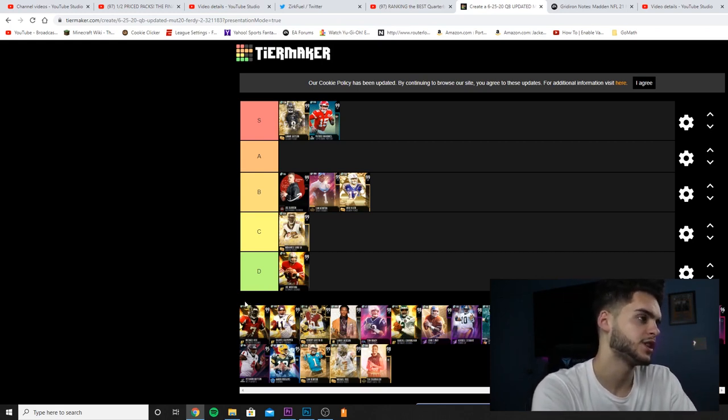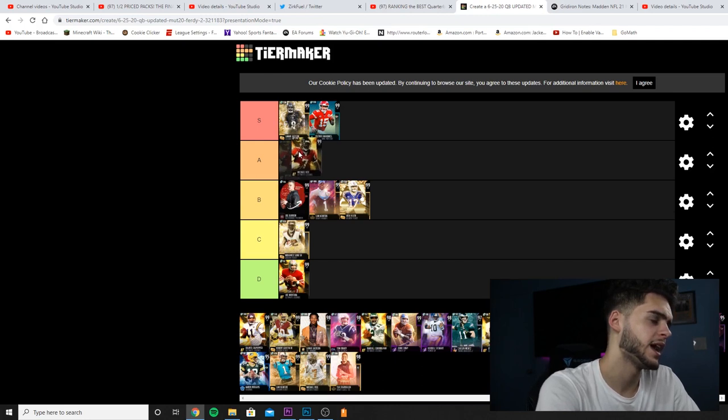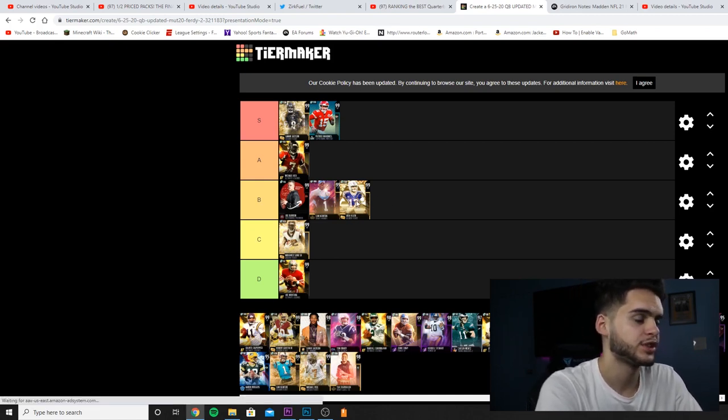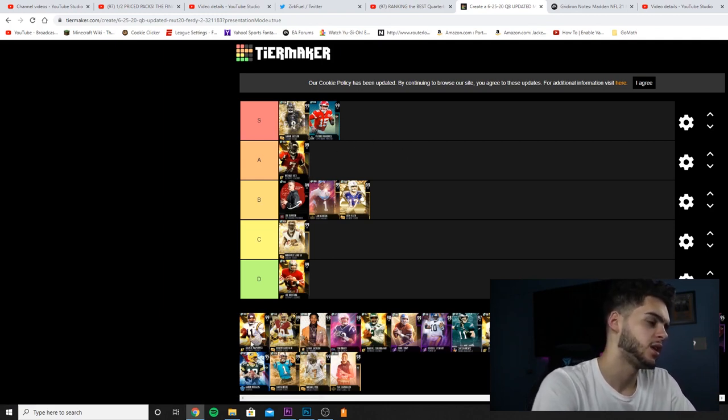Michael Vick Ultimate Legend — I'm gonna put him in A, because upon his release you pretty much get a budget version. For a good price versus Josh Allen, Michael Vick is fast, he can throw, and he was way cheaper than Josh Allen. He kind of gave you a small taste of what Golden Ticket Vick could be like. I think that's great.